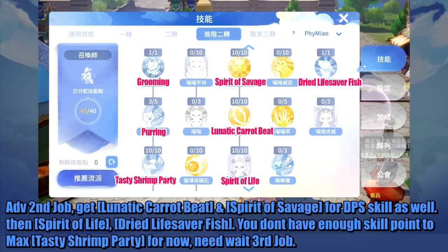For the advanced second job, get Lunatic Carrot Beat and Spirit of Savage for DPS skills as well. Then get Spirit of Life and Dried Lifesaver Fish. You don't have enough skill points to max Tasty Shrimp Party for now — wait for third job.